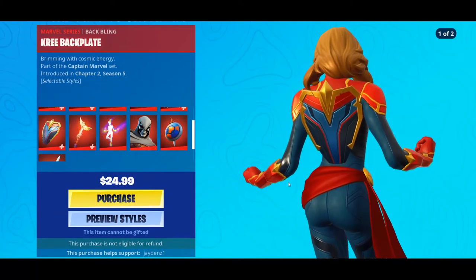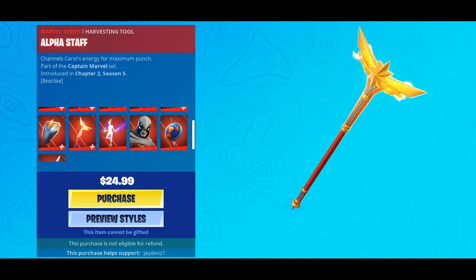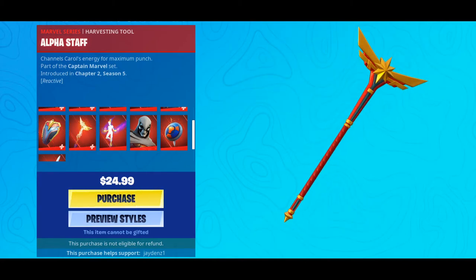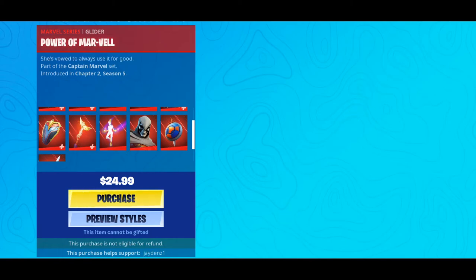The Red Black Plate — what the hell! And Alpha Staff, wow this looks really cool, what the freak. There's a glider that's not showing — it just won't show.